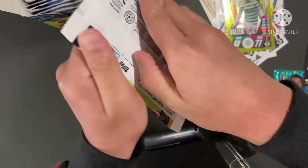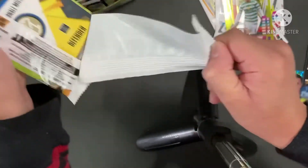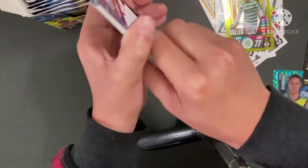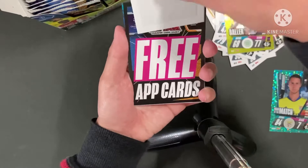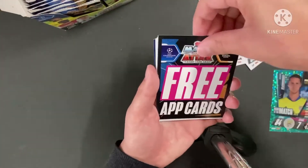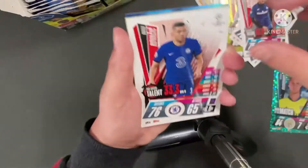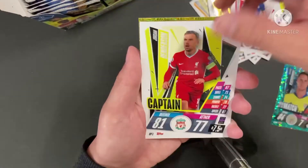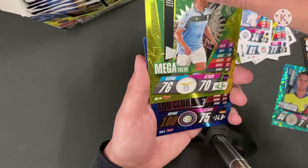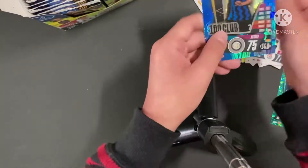Next pack, the Messi pack again. Please don't tell me it's another one. Yay! Our first 100 Club ever, first security tag. Nice. It's a 100 Club. So I have Scott Brown Captain, Palomino's Top Speed Talent, Kovacic's Top Speed Talent, Henderson Captain, Ruben Diaz Squad Update, Evliana Mega Value. And it's a Hakimi 100 Club! Both signature style and 100 Club pulled. Nice.